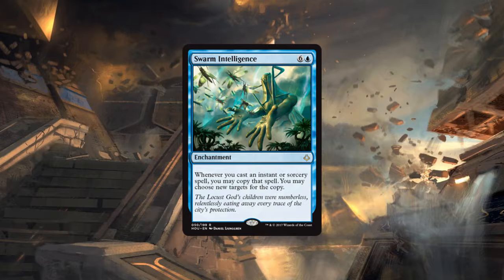Next card: Swarm Intelligence — six generic and a blue for an enchantment. Whenever you cast an instant or sorcery spell you may copy that spell and may choose new targets for the copy. This is an EDH card, pretty much strictly. In limited and standard it sucks — seven mana for an enchantment that does nothing the turn it comes into play. You're not going to be spending that much on an enchantment; you'll just die the next turn.